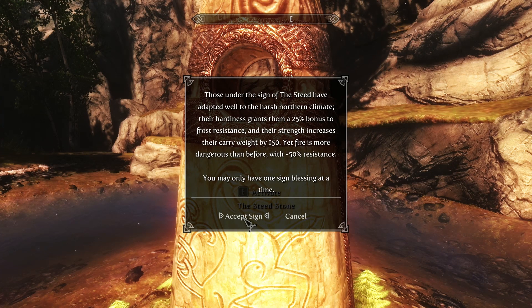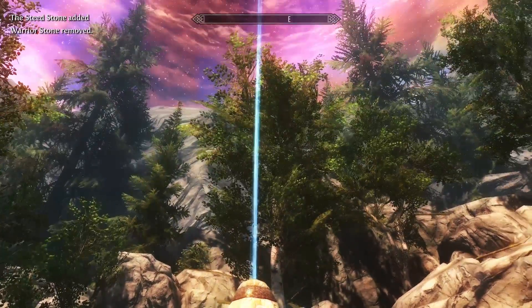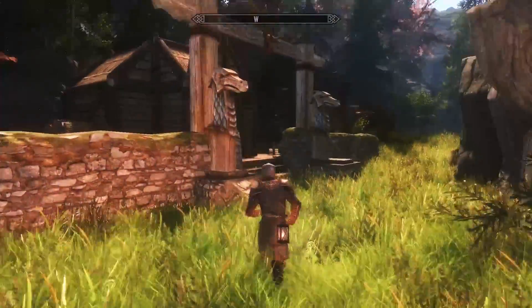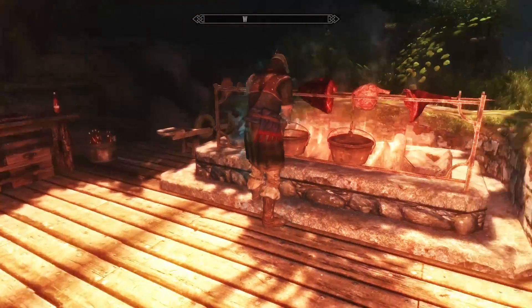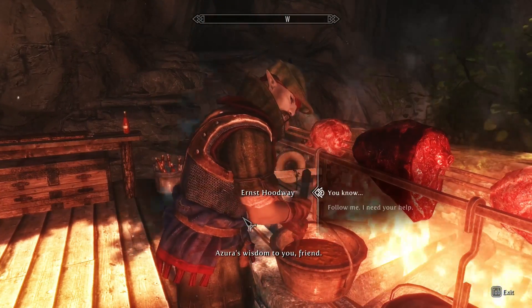You can also find the Steed Stone here, giving you some frost resistance and some carry weight. On the downside you are more vulnerable to fire itself. And here we have the hunter's house called Ernst Hotway. This shall be a reference but I don't get it — I don't know what it's from.